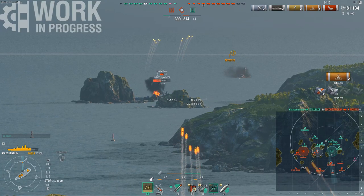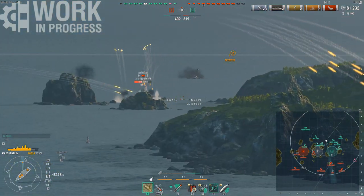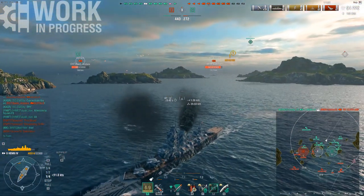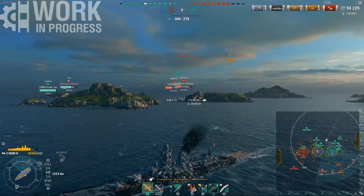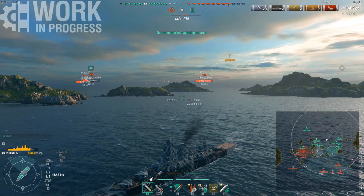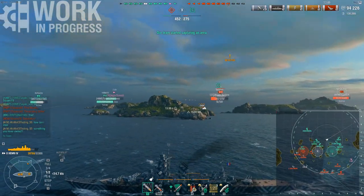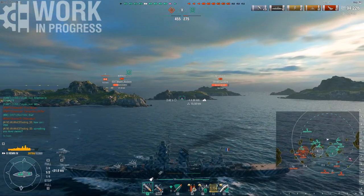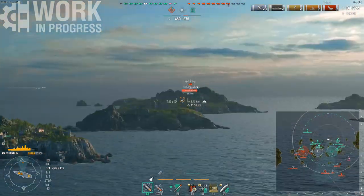Cleveland is parked full broadside. AP would be very good here, but I already had HE loaded — and honestly I quite like shooting HE at Clevelands because they have such thin armor, no heal, and such a low HP pool. Hitting a Cleveland with 5 or 6k HE volleys is enough to just kill him. You don't even need citadels because he has such a small HP pool. I rarely bother with AP against them — only if they give me that flat perfect broadside and I already have AP loaded. Otherwise just HE kill them, because he has no armor to shatter HE and no health and no heal.